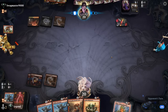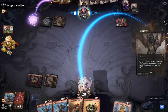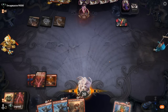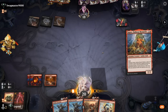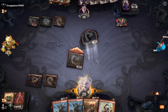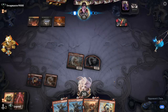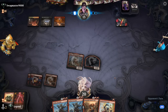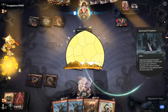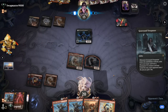Thoughtseize probably takes Ringleader. Play Squee, and as long as we can dodge Kalitas we are probably fine — that's the big problem card. Trespasser also a bit of a roadblock but not the end of the world. Not really interested in two-for-one-ing myself to get past Trespasser. We'll just play Firebrand and pass.